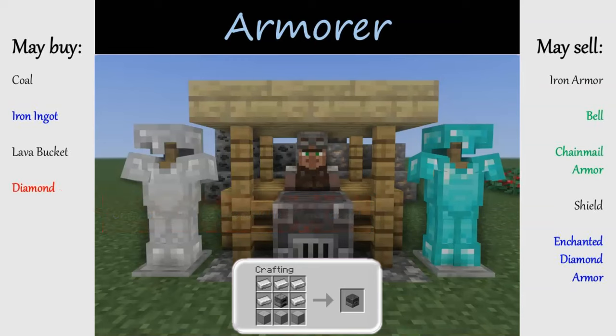The smoker is the butcher's workstation, also created using a furnace but with logs around it. The butcher buys and sells meat primarily — taking raw meat and offering cooked varieties. However, when leveled enough, a butcher may also offer to buy sweet berries from the player in exchange for emeralds. Sweet berries are quick-growing crops that can be easily farmed, and are even possible to collect automatically by creating a special farm with boxes inside.